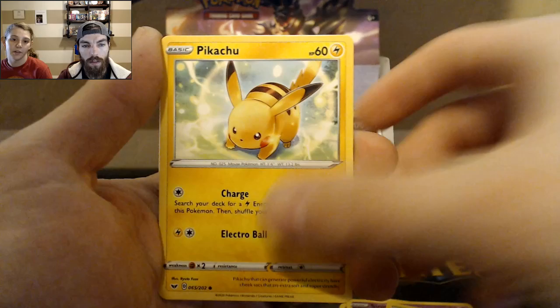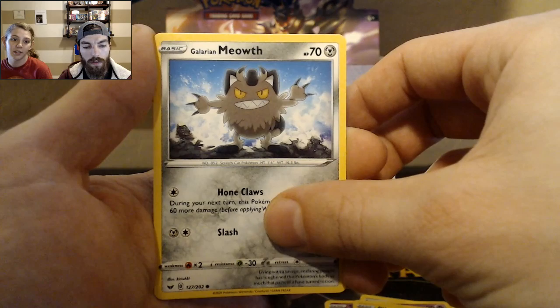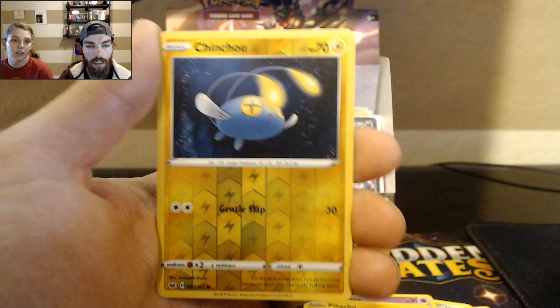Sinistee as well. I think Sinistee is real — I don't know. Maybe it's the pot that you get. Galarian Meowth — that's the first one we've seen of those, I think.